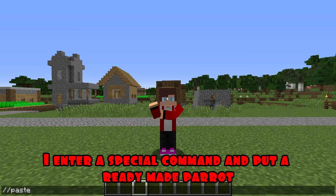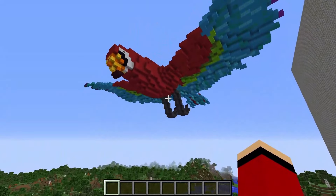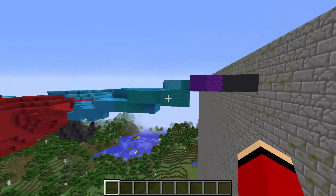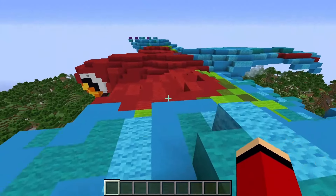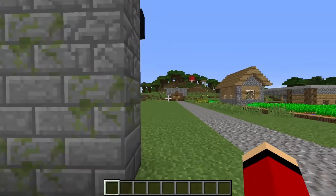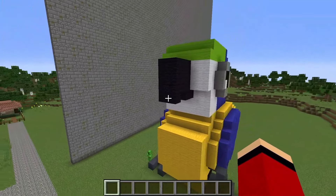Round three. In the third round, I enter a special command and put a ready-made parrot. Wow friends, just look at how huge the parrot is! It's just great. Tell me, which parrots do you like the most? Write your answer in the comments, I am very interested. My parrot house is ready. I wonder how Mikey's doing.